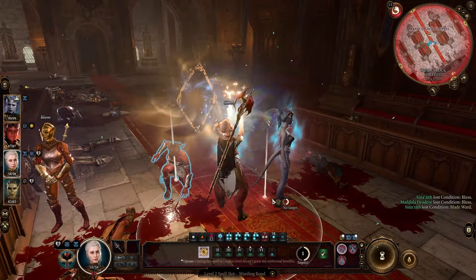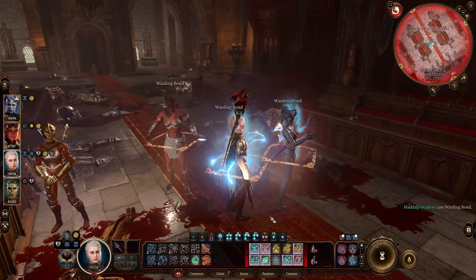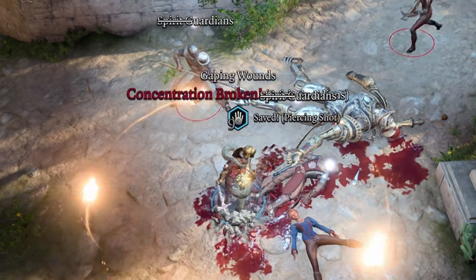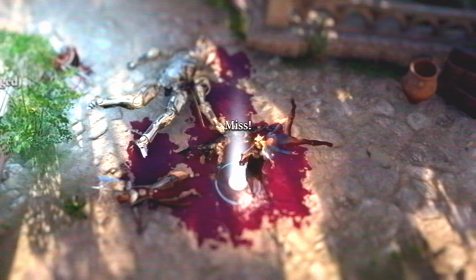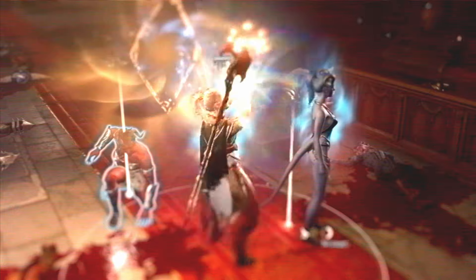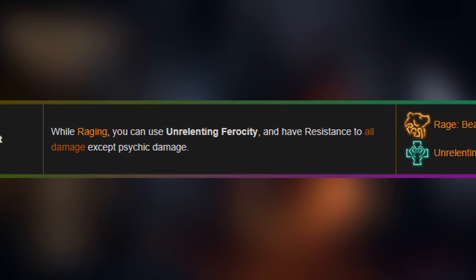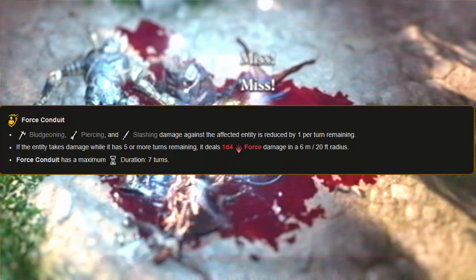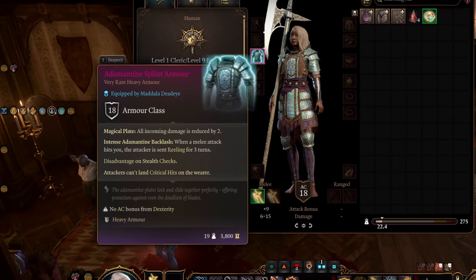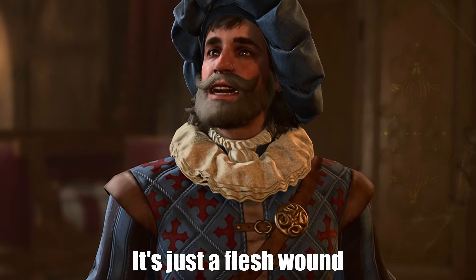The next tip is to do anything and everything you can to reduce damage. Obviously you want to try not to take damage, but at some point you will inevitably take some. So you want to ensure that when you do take damage, it is reduced as much as possible. Warding Bond is an excellent option to reduce all incoming damage. Wild Heart Barbarian with the Bear Heart while raging reduces all damage except psychic. Force Conduit is another fantastic option, as well as the Wizard's Arcane Ward ability. There are also multiple armors in the game that reduce damage. Any amount of damage reduction is better than none.